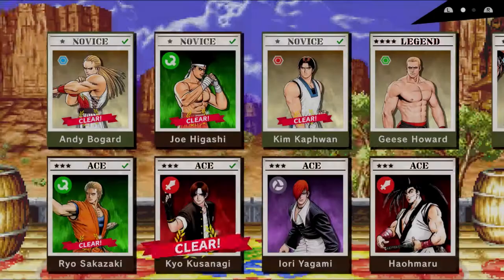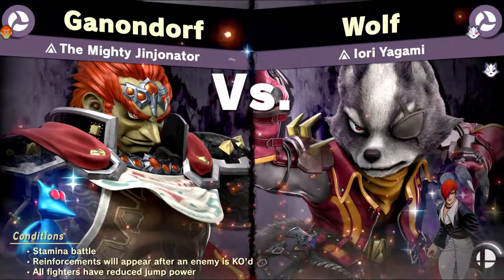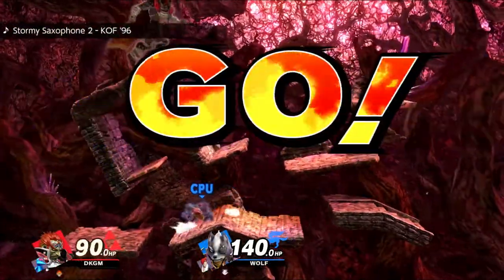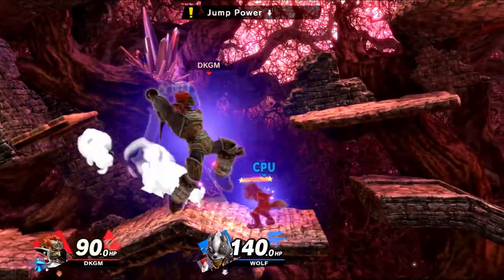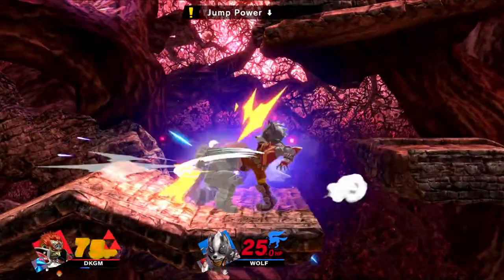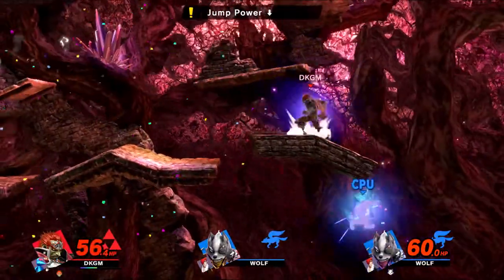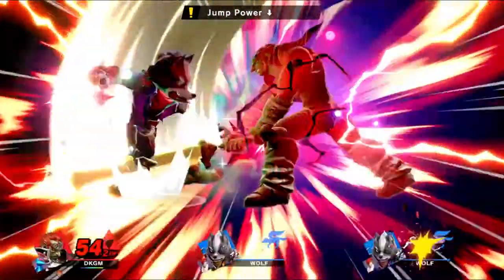Iori Yagami — it's like reading the Persona 5 character names, I swear. Actually yeah, that's exactly what it's like. It's two wolves. I have King of Fighters '94 on my Switch, so that's all my Fatal Fury knowledge. We're on Reset Bomb Forest. Wow, he didn't die — hey, I'm supposed to kill you, not you kill me! There we go — dead wolf. That's a one-hit.